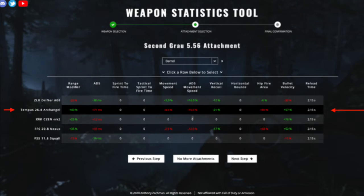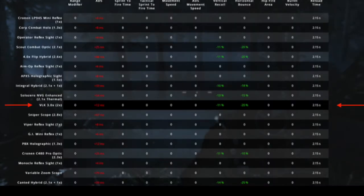The downside is the ADS speed — it decreases your ADS speed by 71 milliseconds. The Tempus 26.4 Archangel is normally used without a scope, but for this setup I advise you to use the VLK scope, because it provides a horizontal bounce reduction of 20% and a vertical recoil control of 11%.